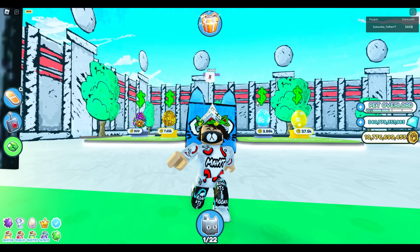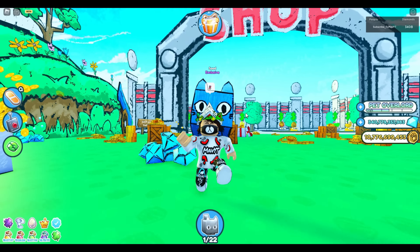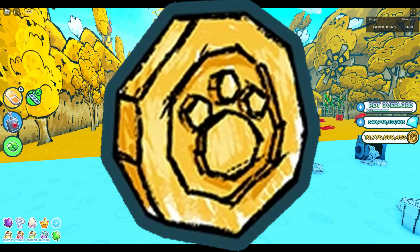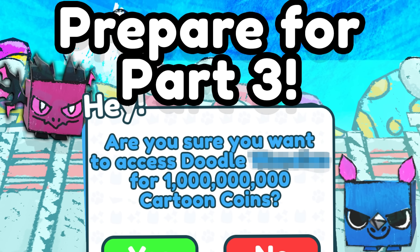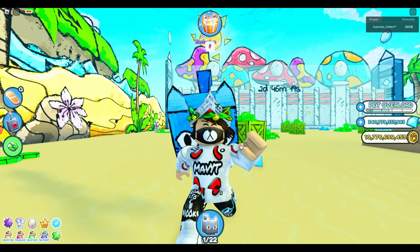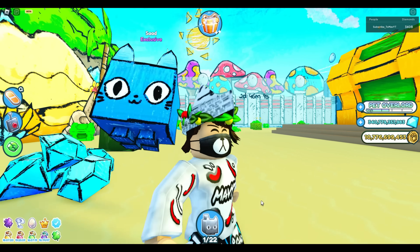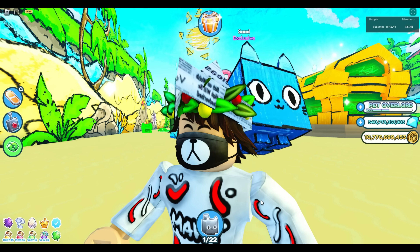You're here because you want to prepare for all of this new content in this brand new update. First of all, you need a lot of coins. As you can see in the thumbnail, the new area costs around a billion coins. Expect this to be real — the Cat World's last area cost a billion, so expect Doodle World's last area to also cost a billion.